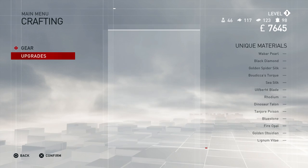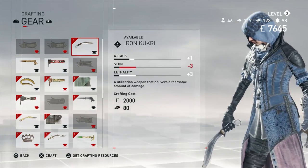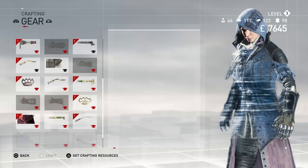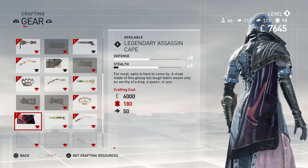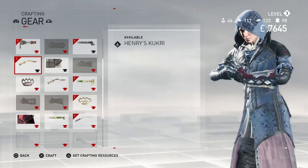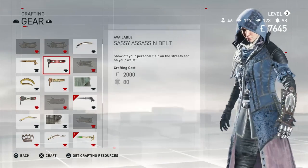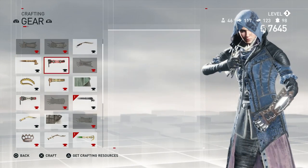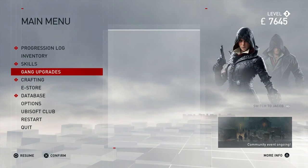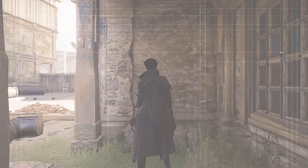Last time we unlocked all the crafting upgrades, which is pretty cool, and we've got all the stuff we can craft — Belts, Iron Kukri, Mirage Gauntlets, Lady Vignola's Cloak — look at this! The Legendary Assassin Cape, that one is super sexy, but I think it requires level 9, so no point crafting it yet. There's also upgrades here, and gang upgrades can be used with crafting resources as well. Okay, but for now, back to the game.